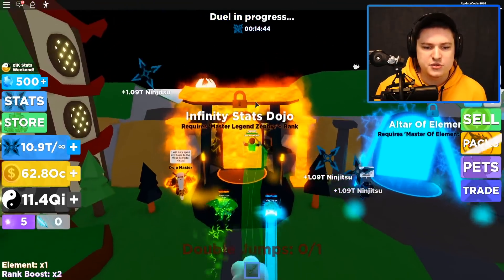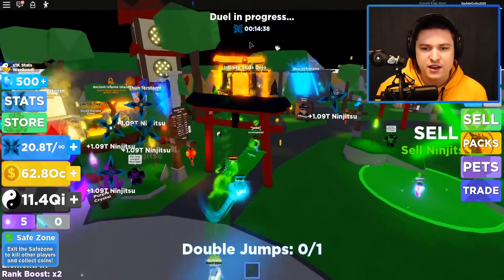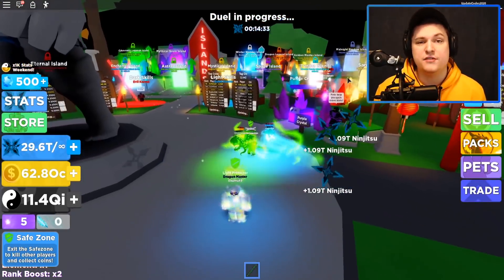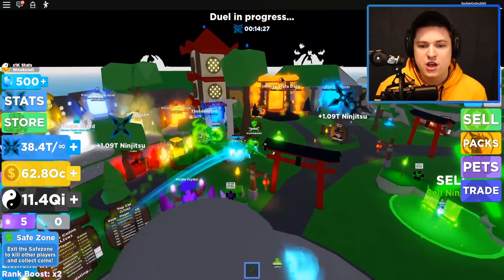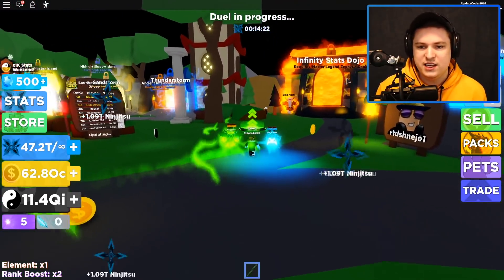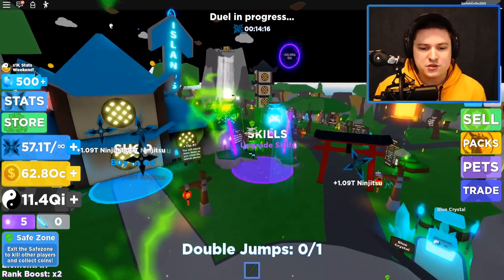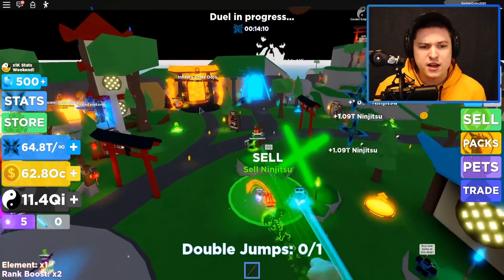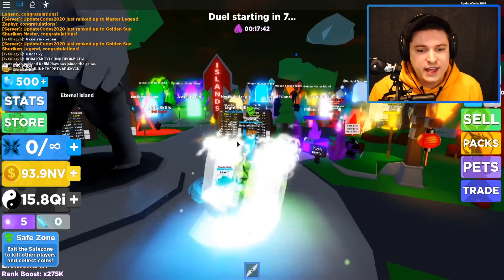Now I'm going to level up to master legend zephyr rank, which is going to take quite a while. Once I have that rank, we'll check out the island codes and then go straight to the infinity stats dojo after claiming every single chest to get all the chi. Then we'll see how far you can actually unlock it if you've used all the codes, grabbed all the chests, and used all the island codes. We also have to keep in mind it's times 1000 stats weekend right now.